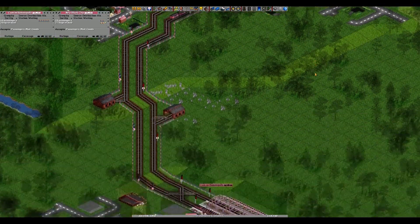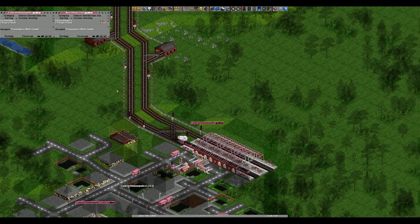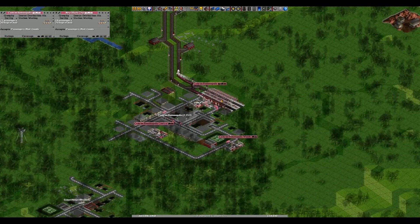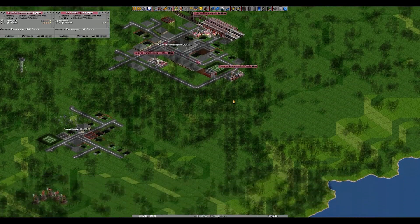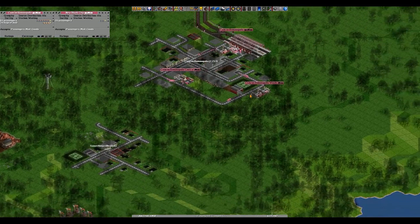All right folks, so I think we're off to a good, healthy start. In our next episode, we look to expand our network and make our gravy train — and by gravy train, I mean passenger train — all the more profitable for us. So if you guys like this episode and you want to see more like it, go ahead and hit that like button, hit that subscribe button, and leave me a comment — good, bad, or indifferent, your feedback's always been welcome. So until next time, Pimstar signing out. See ya!